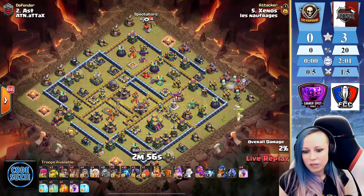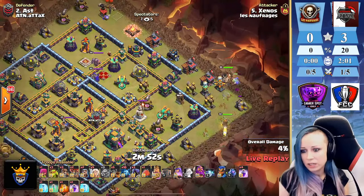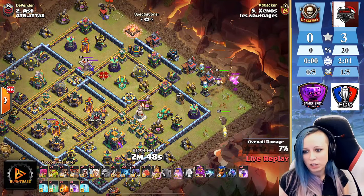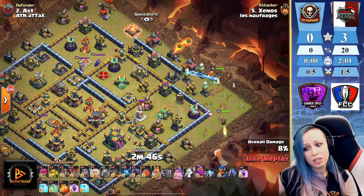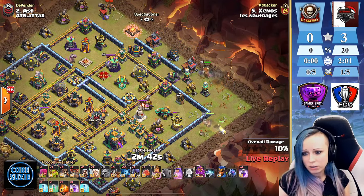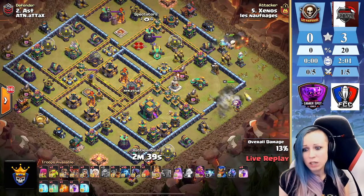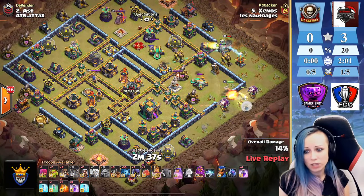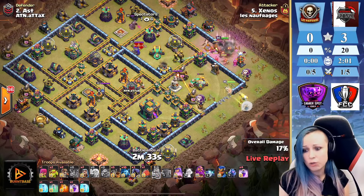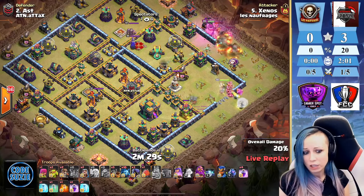Coming in with the queen charge and dragon riders, we are finding that early tesla farm. Deploying the king to help the baby dragon — there's no way the baby dragon could set up the funnel alone. The king is on the tesla farm opening the wall for the queen. We're gonna try to queen charge the bottom side. He has a super wall breaker, so we're opening the wall. Where is the town hall? That scattershot went down.